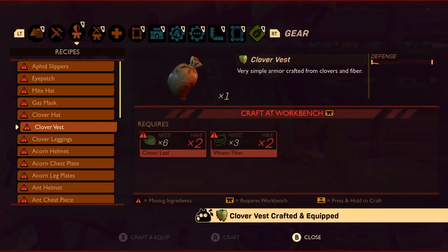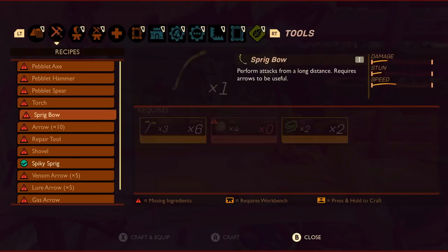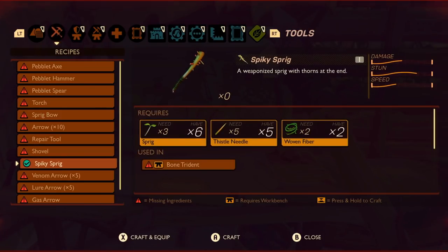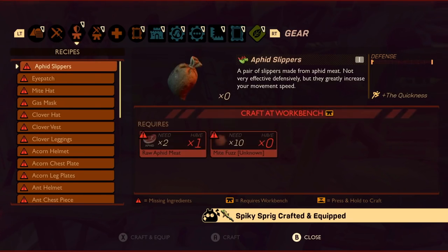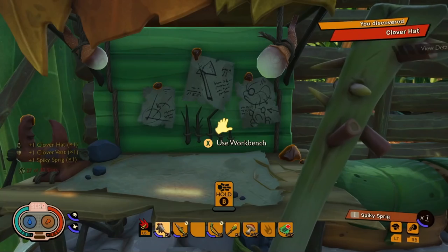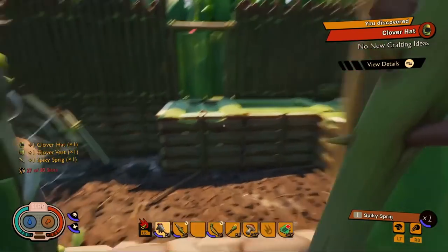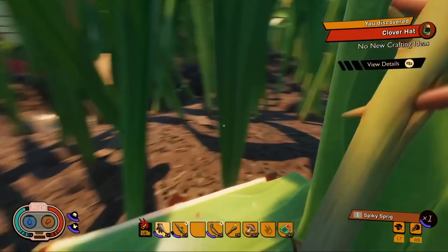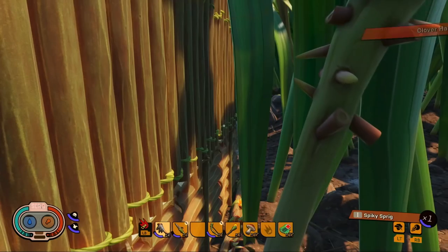It's very early on where you're able to kill weevils or aphids and they don't attack you, so you feel bigger. But I realized later when you get to ants and other larger creatures, you need some armor. I'm starting with this clover armor but haven't really progressed past that. What other types of armor can we expect to see?